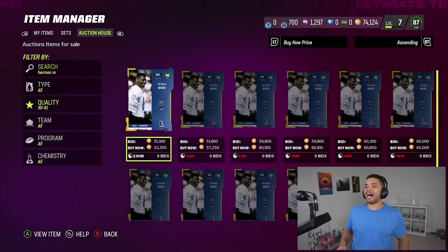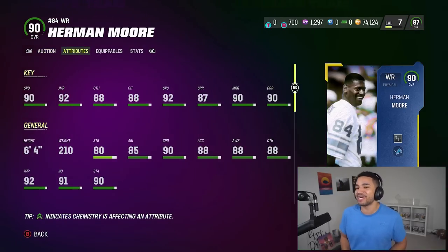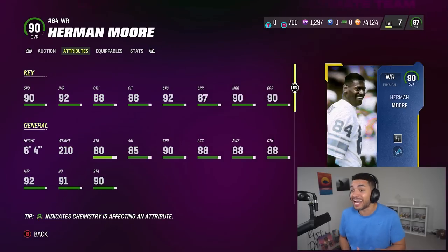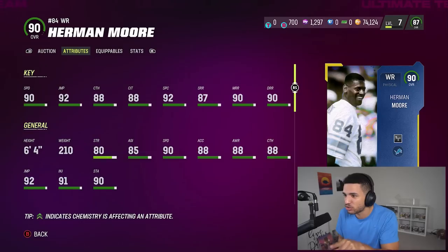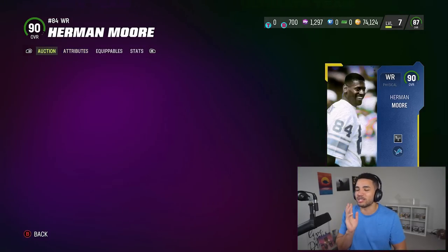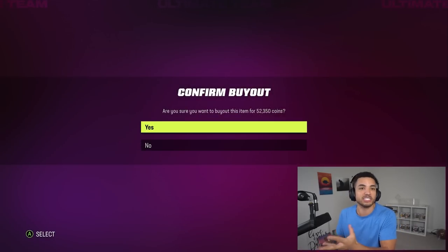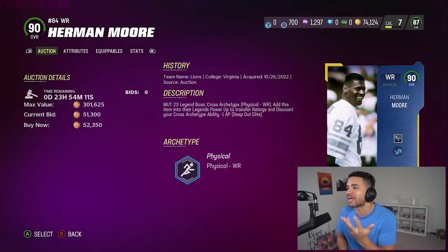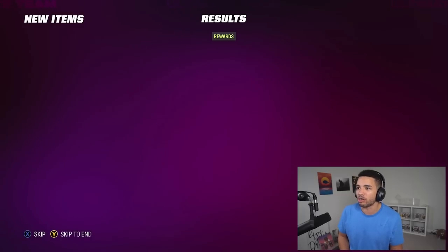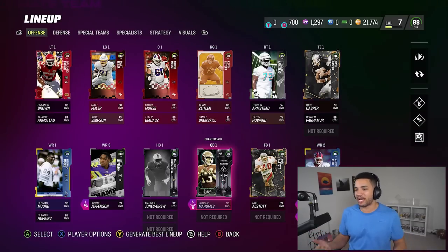I officially sold Sauce Gardner. We're moving on to Herman Moore — 90 speed, 92 jump, 92 spec catch, deep route running, medium route running. Those are the stats I looked at, and he's 6'4. The reason I'm getting him over other options is because he's taller, and taller players generally get better catching animations. We officially have our number one wide receiver.